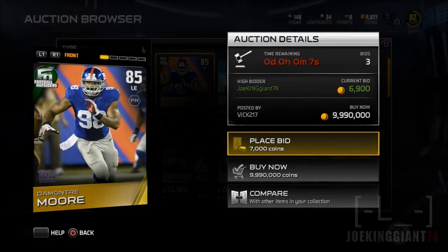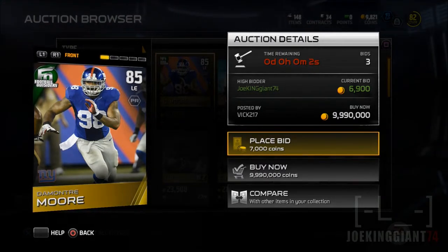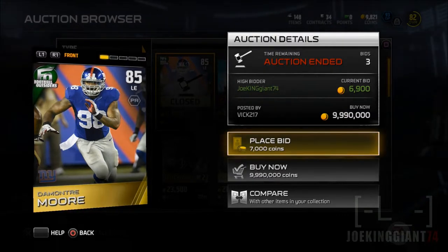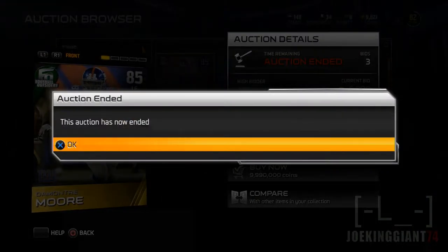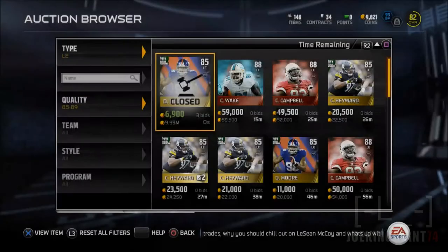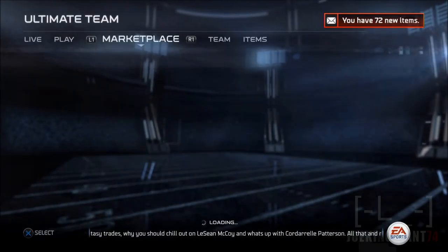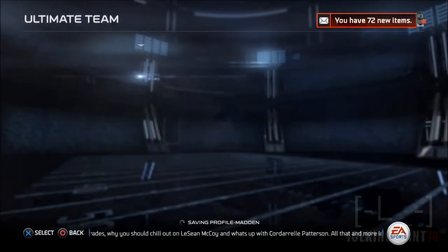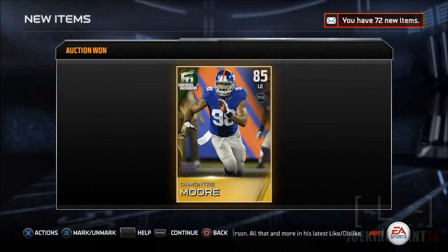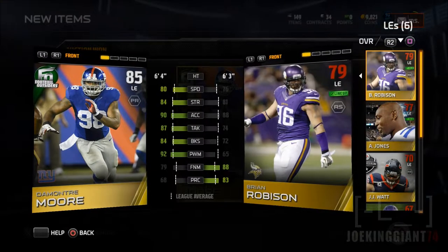I know Demontre Moore doesn't have that much of a finesse move, but the reason why we need power moves is in order for us to stop those runs from going to the outside. If you got more power moves on your defensive end, they're gonna be able to push back that tackle and that's gonna avoid people from running outside. So now that I have Jadeveon Clowney and Demontre Moore, these guys are gonna be pushing the tackles back, meaning they cannot do a slam or a counter from the outside. The only way you can do an actual run is a power hole or a dive down the middle, iso or head back dive.